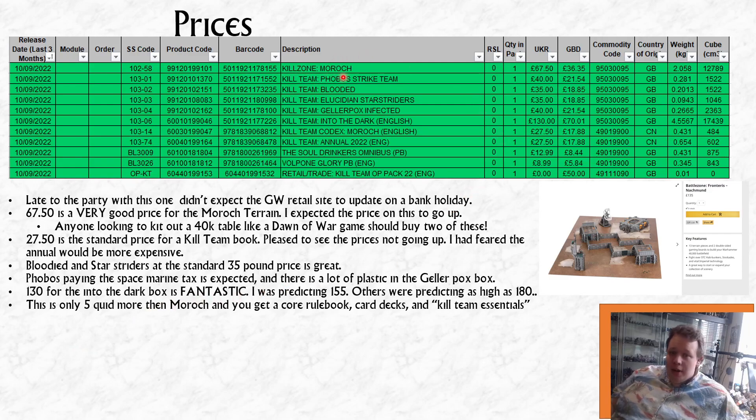So, Killzone Morrox — this is the terrain. The UK retail price is going to be £67.50. That's a really good price for the terrain from the Morrox box. Consider that Games Workshop currently has this product on the web store: Battlezone from Fortress Nachmund. Now don't get confused — Games Workshop have been really unclear about this. In 40k, this terrain is called the Nachmund terrain, but as Kill Teamers, we think of the Nachmund terrain as the Sector Mechanicus stuff. In 40k, we think of this as the Morrox terrain.